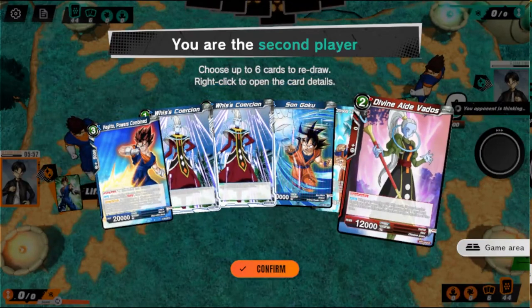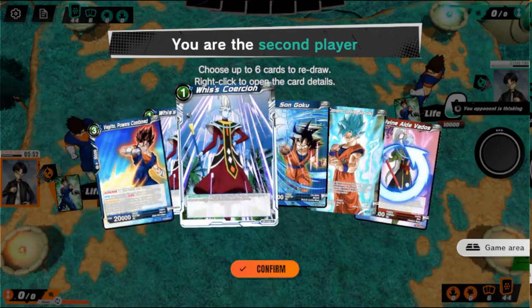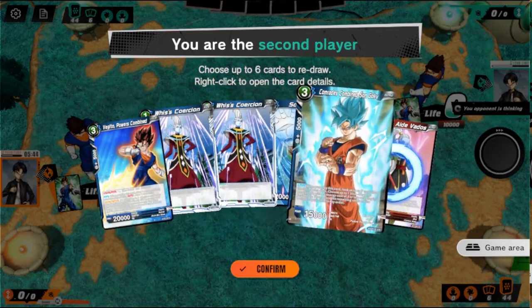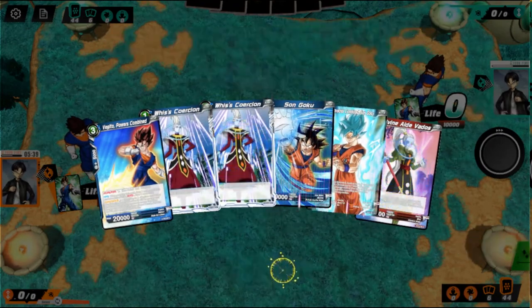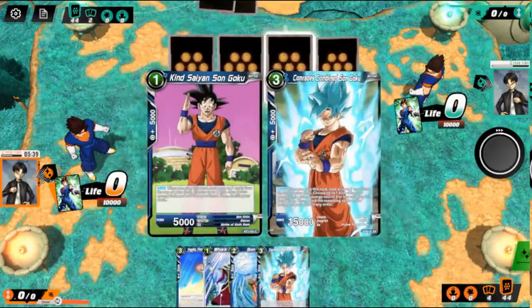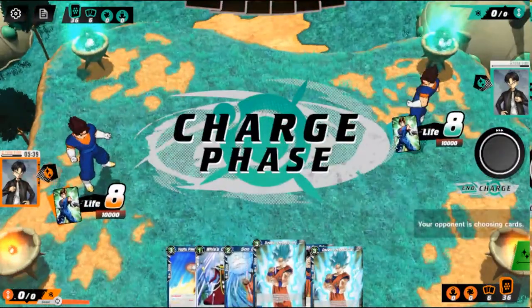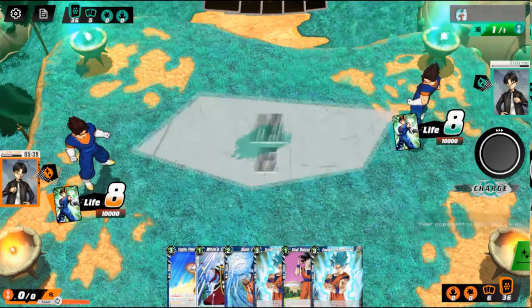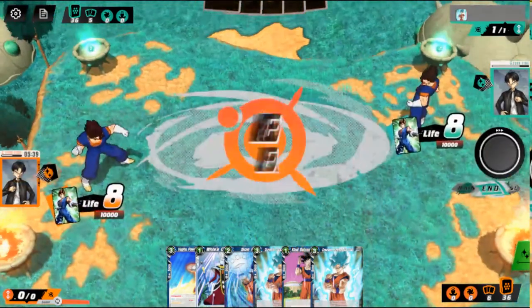We're going to put back the super combo and put back one coercion because we want to get our small guys out. We want to put back cards we're not going to use immediately — we are going to use this Goku, but not right away, so it's better to save it. We got the kind stance on Goku and we got this three drop here. Our opponent's going first — they always let our opponent go first, I just don't know what it is.